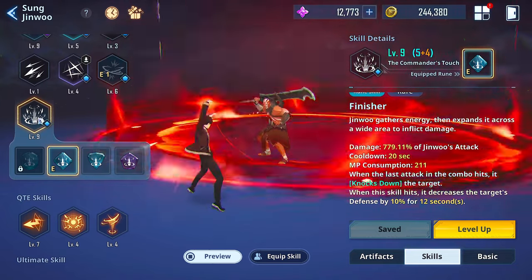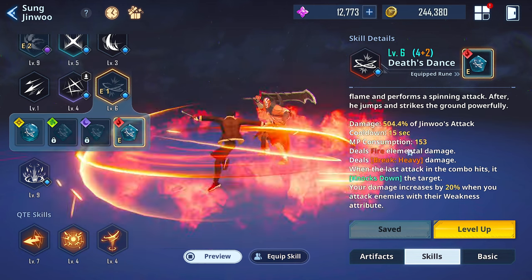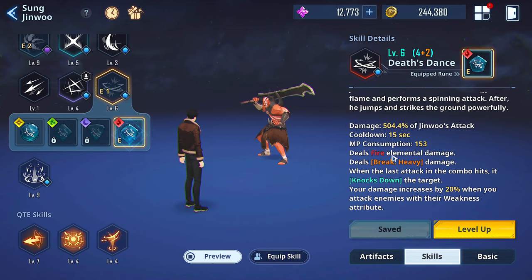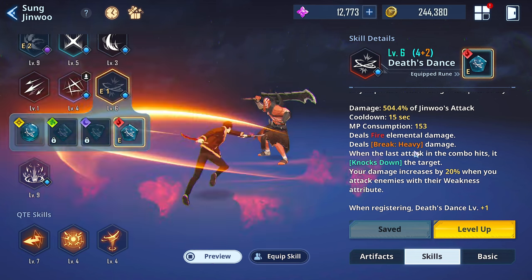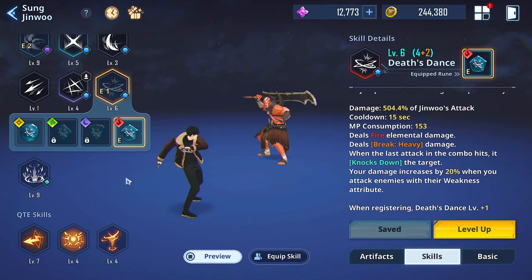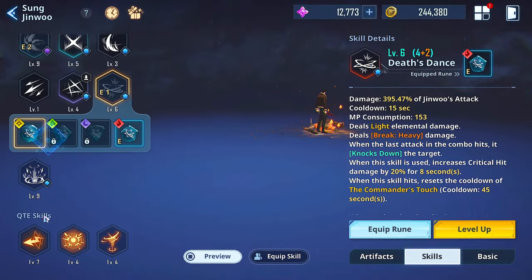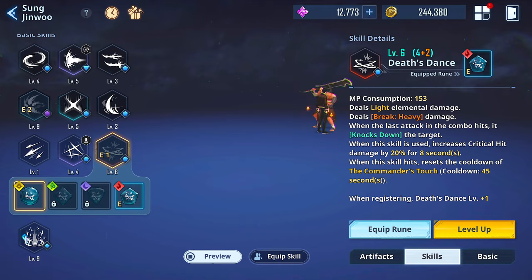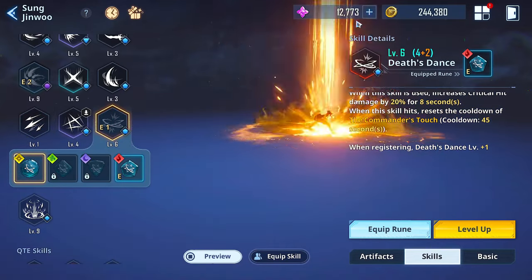The big thing with Commander's Touch is the wide range — that's the most important thing regardless of what rune you have. Moving on to Death's Dance — I think it has pretty insane runes across the board. The one I want to highlight has a heavy break and also increases damage by 20% when you attack enemies that are weak to the attribute. Death's Dance is arguably the best break skill, arguably a top three skill in the entire game outside of shadow step and the ultimate. It also synergizes amazingly with Commander's Touch because this rune resets the cooldown of Commander's Touch completely.